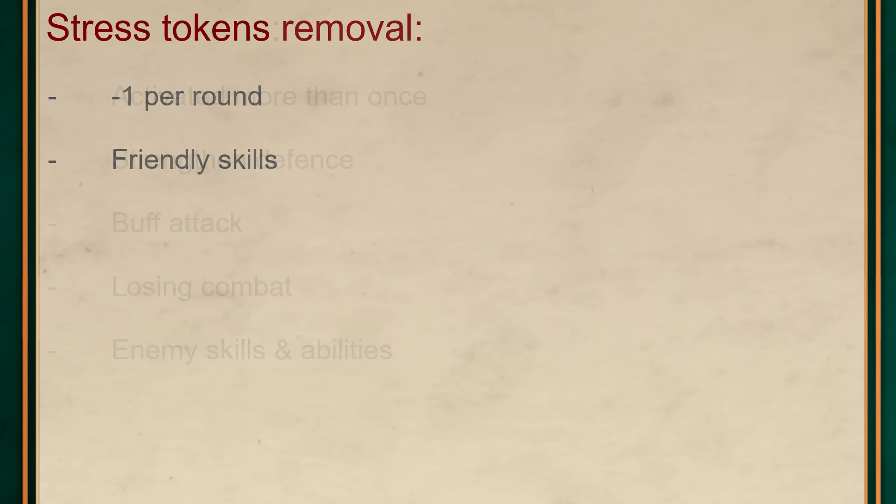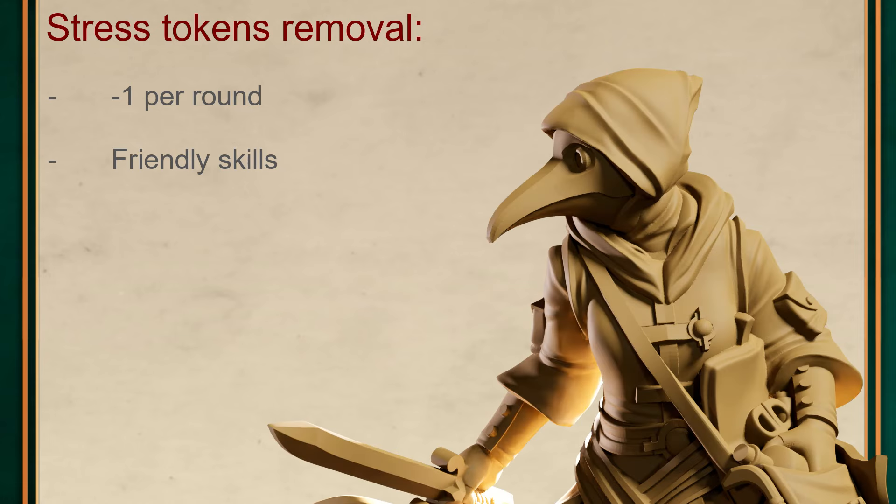Managing your stress is therefore so important — but what can you do about it? At the start of every round, you remove one stress token from every unit as standard. You may then remove stress tokens by spending skills to rest, or by using abilities which other units have. For example, the War Surgeon has the first aid skill, which removes a stress token automatically and can then remove extra stress if you hit a switch on your dice roll.